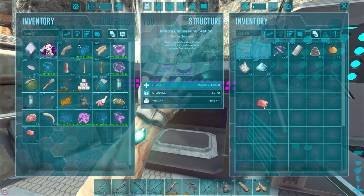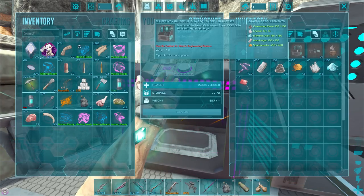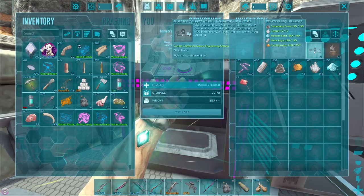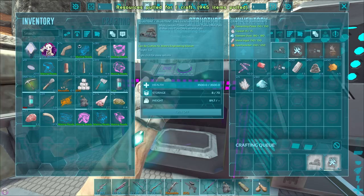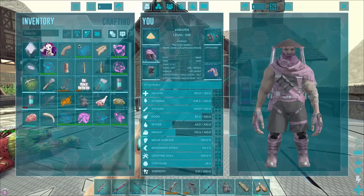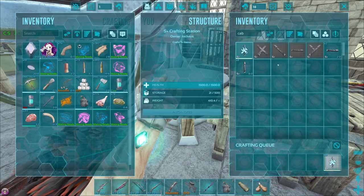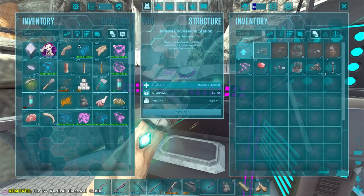We're going to use this engineering station - we need to put gasoline in it. I had a quick play around to see what we need: we need to create a DNA extractor, a DNA synthesizer, a DNA sequencer, and a genome incubator. If we turn this on we should be able to start creating some of these. We might also need to make some straight electrical cables.